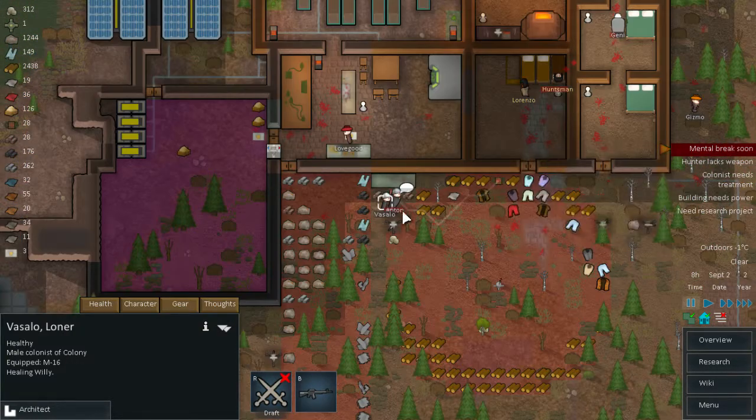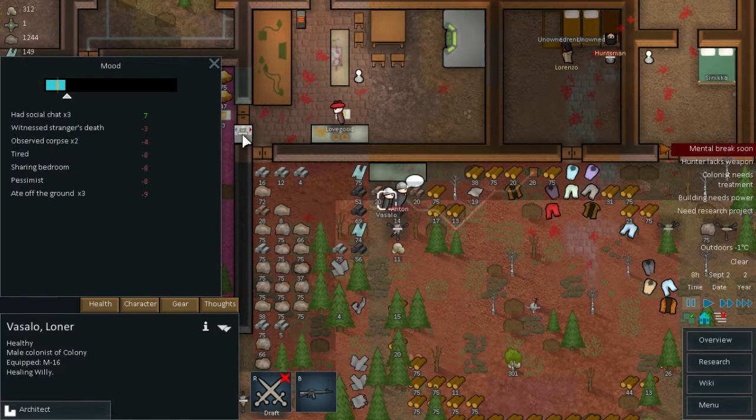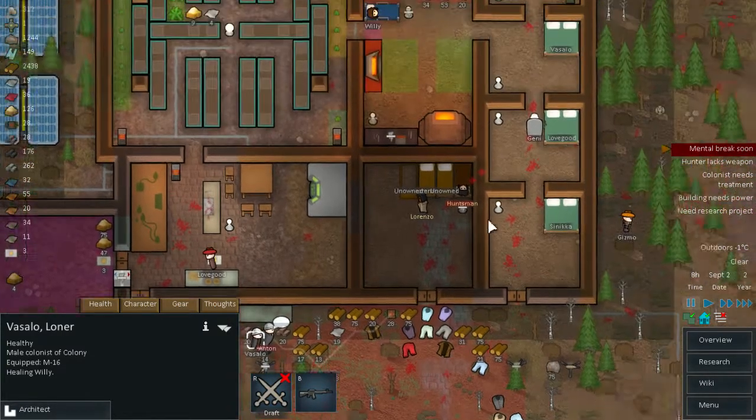Mental break — Vassalo, what's wrong with you? You always cause problems. Hit the ground, pessimist, sharing bedrooms, tired, observed corpse, witnessed ally's death. You will get over yourself, that's fine.